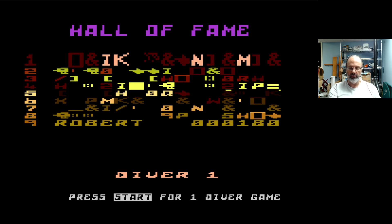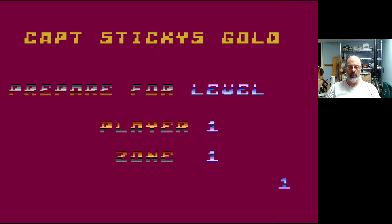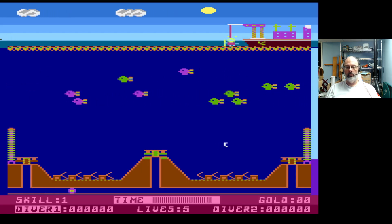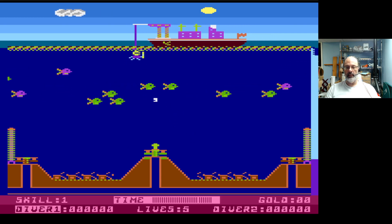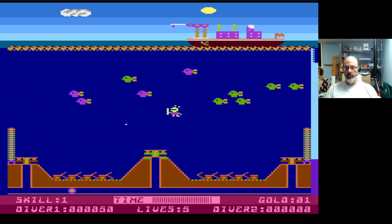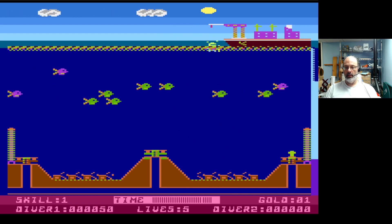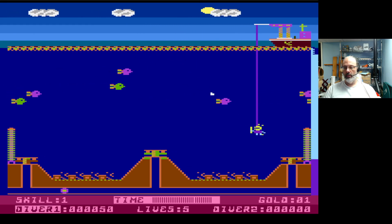Option seems to change the number of players. Select does nothing. And start — Diver 1. I'm not sure what that little fuzzy staticky looking thing is meant to be, but it does seem to affect you. And once the gold is at the ship, you can free swim and go back up and bring the lead down.